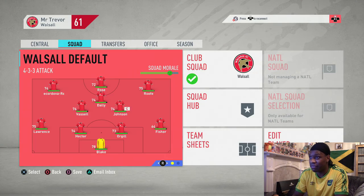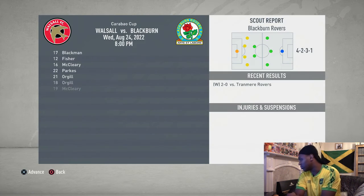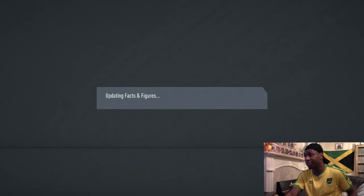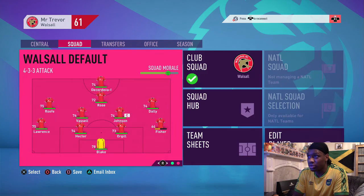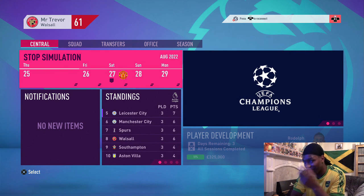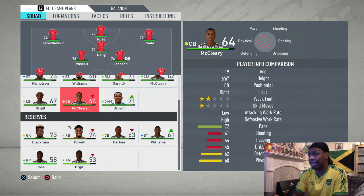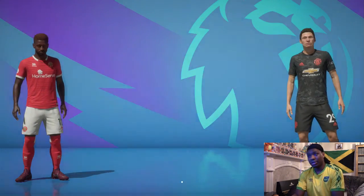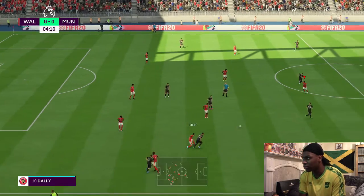We've got Blackburn next in the EFL Cup — I do not care about this, so we're definitely playing the second team. We lost but we can focus on the league and FA Cup when the time comes. Now we've got a big game against Manchester United. Hopefully Powell's fully fit for this one — but unfortunately he's still quite injured with less stamina than Fischer, who's just played four games back to back. We'll be without Powell for this game, hopefully he'll be back for the next one.